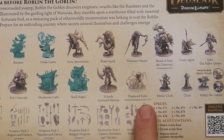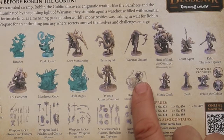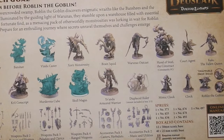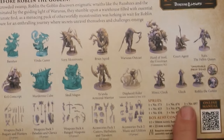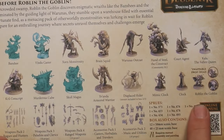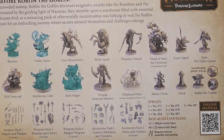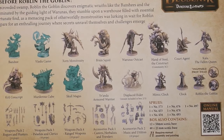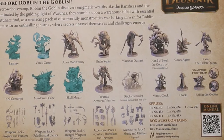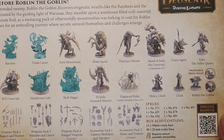An armored warrior, displaced rider with mount included in box two-three — so this is the rider for that tiger thing with the tentacles and stuff. We've got a mimic clock and a regular clock — mimics just pretend to be things, and then boom it's a monster. Then Roblin the Goblin with a swappable prop head. We've also got weapons packs — weapons pack warrior set one and weapons pack two — these are just sprues full of weapons you can swap out or lay among a cache of things. That's a neat little accessory.